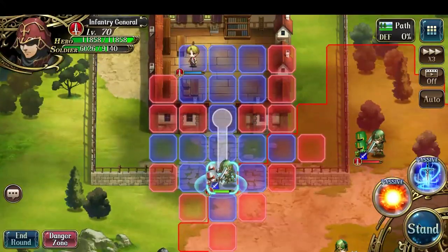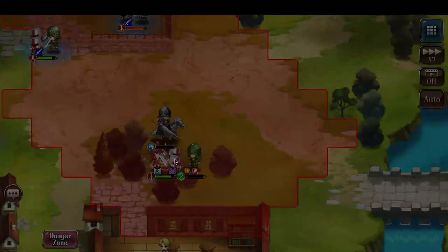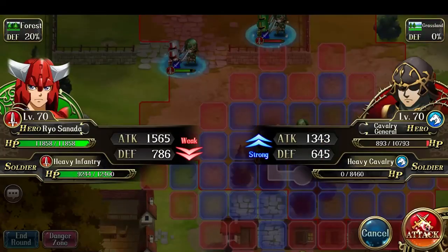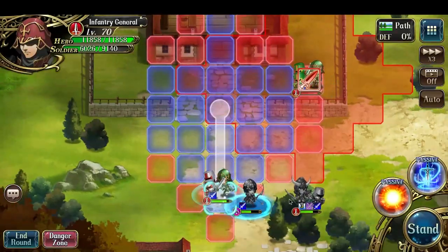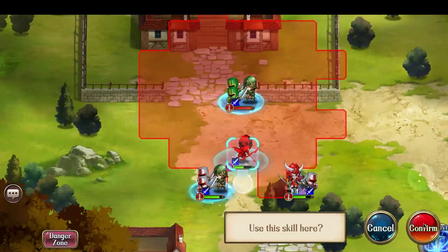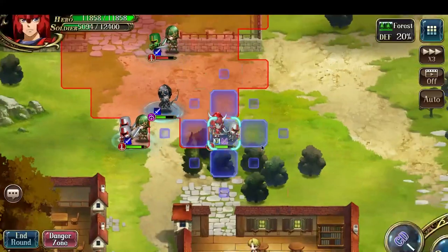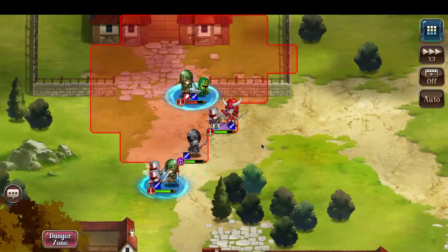I'm going to move these two down. I'm going to want Rho to take out most of his enemies. Let's have him finish off this Capri General. And then it's just one Infantry General left — aim up here, fire away, and Rho can do the two-range attack one more time to finish off that last Infantry General.